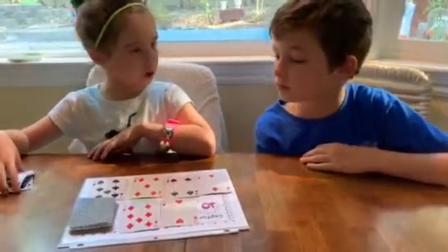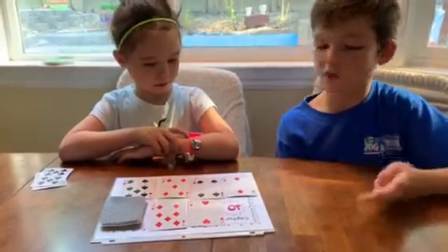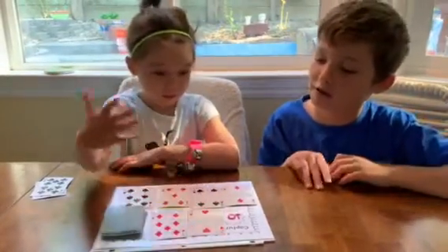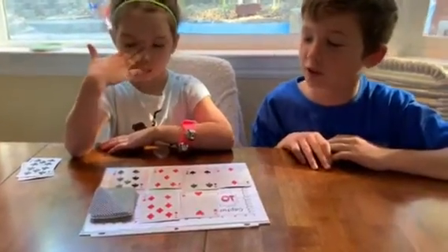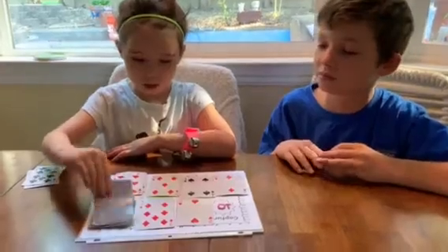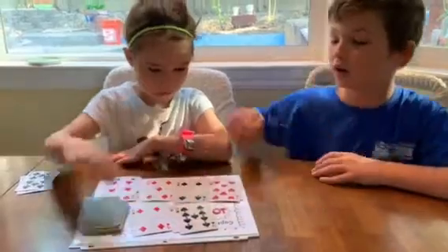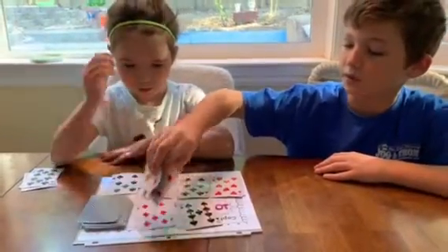So now it's Colin's turn. What I'm going to do is 4 plus 2 plus 2. As you can see, that doesn't work and there's no ways to do it. So she gets to put down another row and you get to go again, Colin, because there was no way to make 10. 6 and 4.